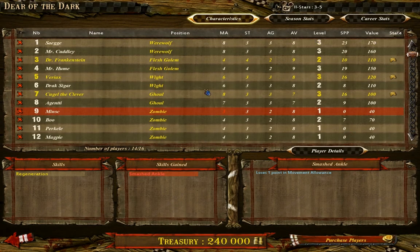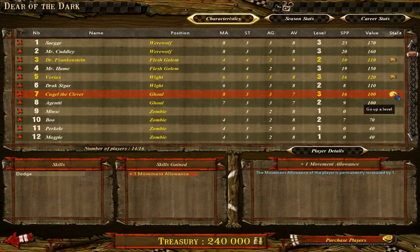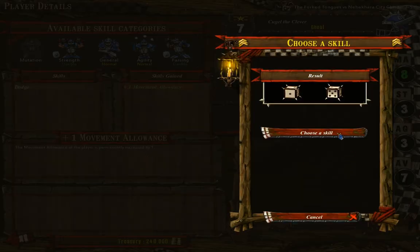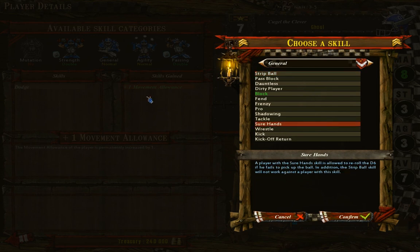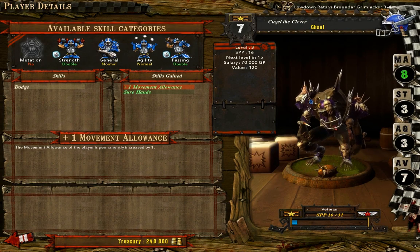And yes, we got those level ups. So first of all, Google the Clever moves up a level. I think Sure Hands is probably the nicest, just so that you can easily be picking it up and moving along with the ball. We have had a lot of trouble picking up the ball in a lot of cases, so it's going to be nice to have that one extra re-roll when trying to pick up the ball. Confirmed.